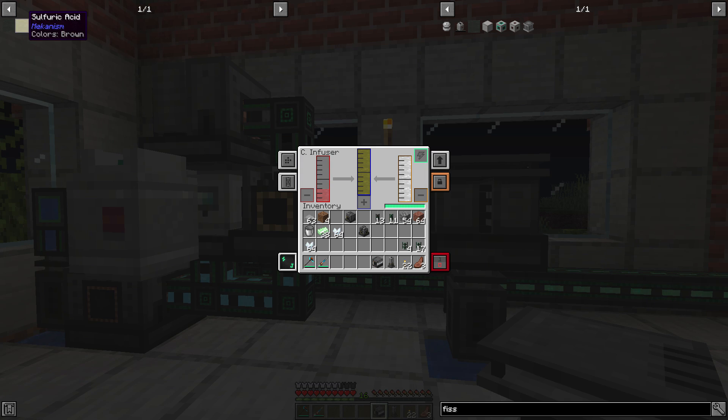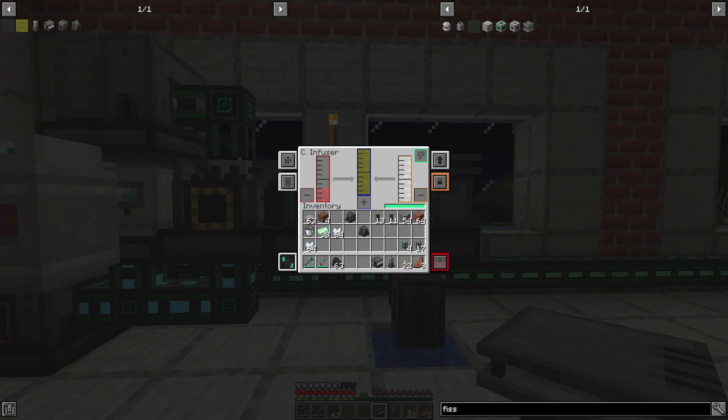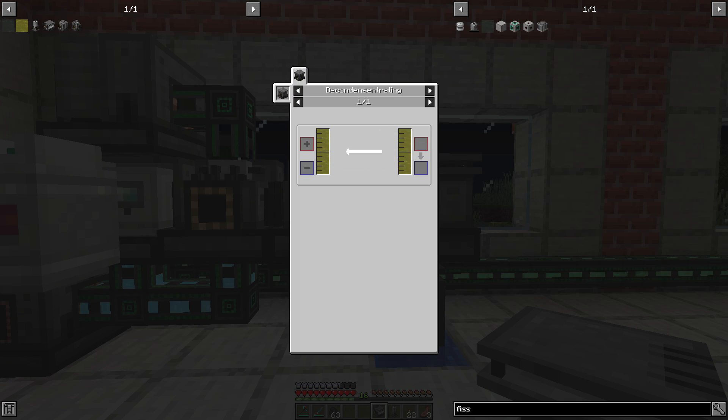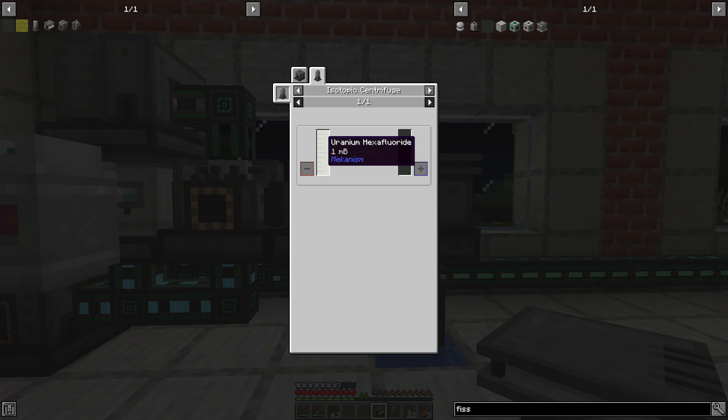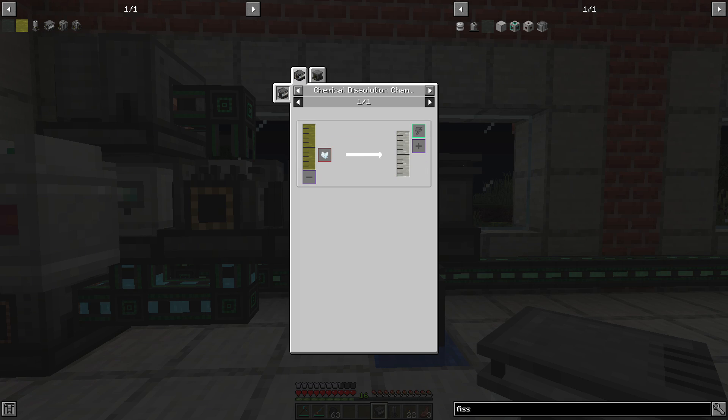The first step we need to do when using the Sulphuric Acid - let me look at the uses. If we go to Fizzle Fuel and look at the recipes we can backtrack it. To make Fizzle Fuel we need Uranium Hexafluoride, and to make that we're going to need Uranium Oxide and Hydrofluoric Acid. The Uranium Oxide is the easy one - that's just a single processing step with the Yellow Cake Uranium. The Hydrofluoric Acid is what we're making right now, and that's made in the Chemical Dissolution Chamber with Sulphuric Acid and Fluorite.